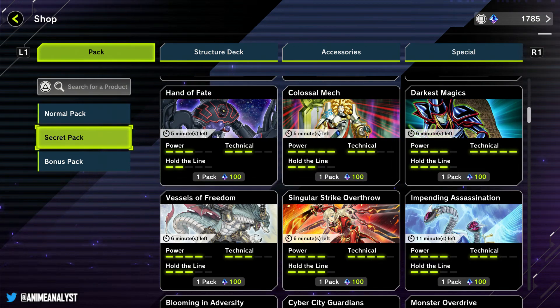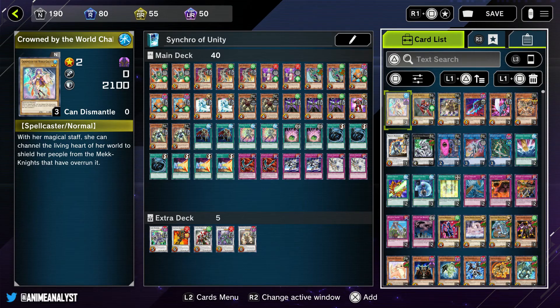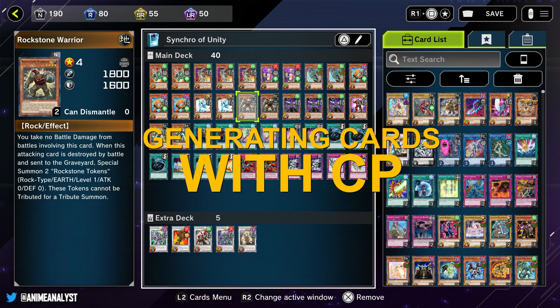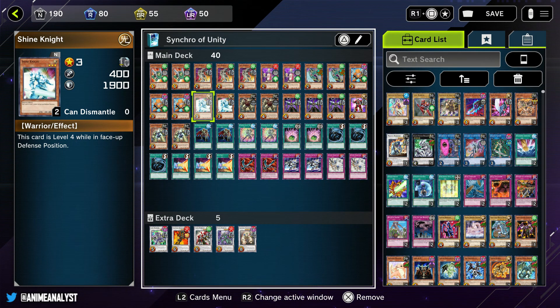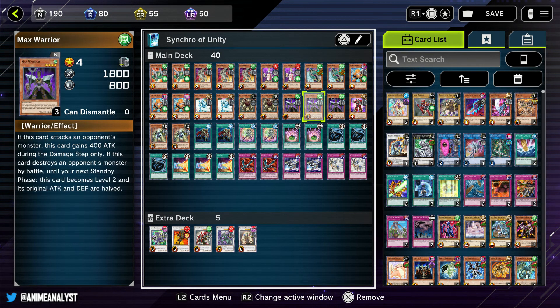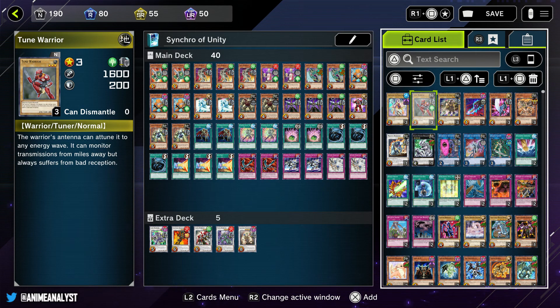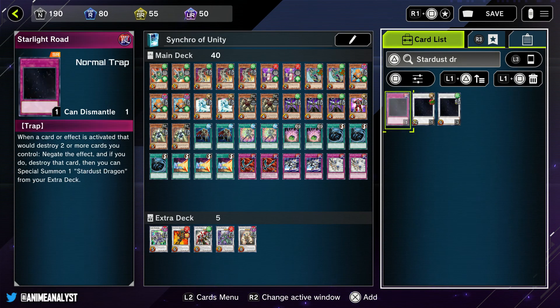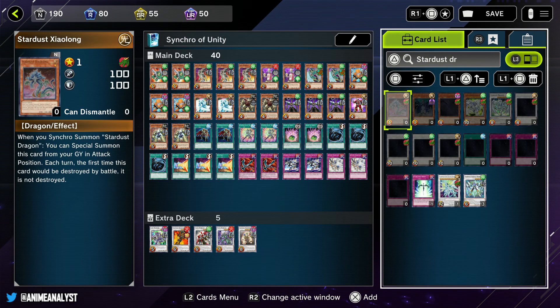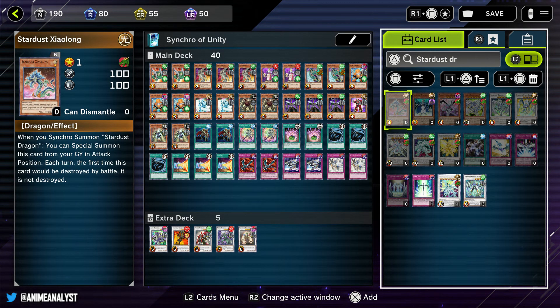Let's go into how to craft cards that you need. I've opened up one of the structure decks they give you - Synchro of Unity. Let's say I want a Stardust Dragon. So what I'm gonna do is go over to the search box and type Stardust. It'll change to show only the cards you have, and then it'll show you all the cards that exist matching your deck criteria.